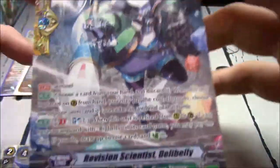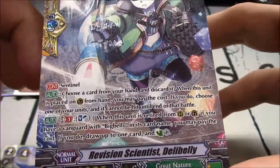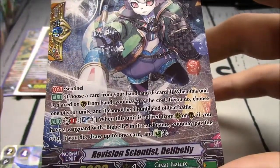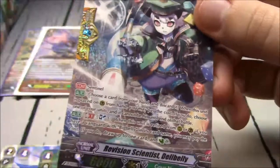It's a Sentinel, and I've got to show it off. Fantastic — I love the artwork. Full art, it's XP. Of course it's a Sentinel. Choose a card and discard it. When this unit is placed on Guardian Circle from hand, choose one of your units and it cannot be hit until end of that battle. GB1, Soul Blast 1 — when this unit is retired from Rear Guard or Guardian Circle, if you have a vanguard with Big Belly in its card name, draw up to one card and countercharge one.